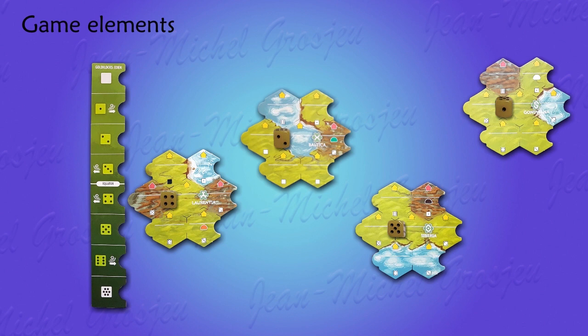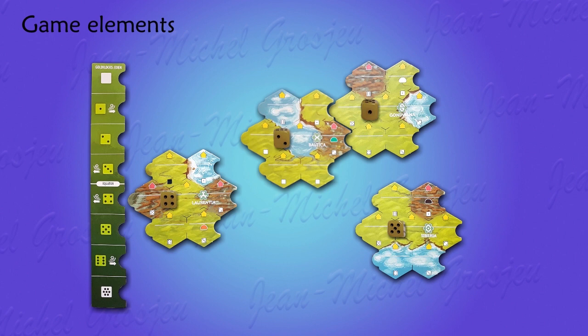Cratons can also move eastward or westward without changing their latitude. That's how they can collide and create megacontinents, merging several cratons, like this for example. And because of Earth's sphericity, a craton that drifts beyond the western limit re-enters from the east, and vice versa.